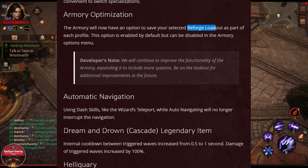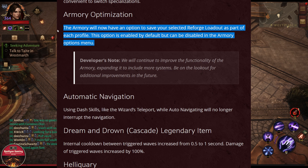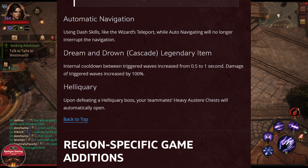For the Armory optimization, you can now see a different reforge loadout for your different builds. This is going to be very useful for having different builds for PVP versus PVE — I'll be using it myself.